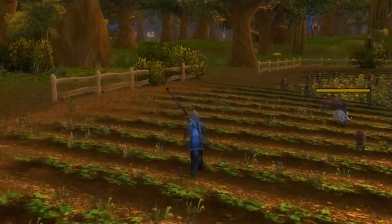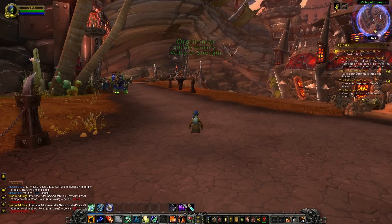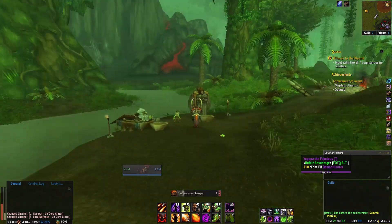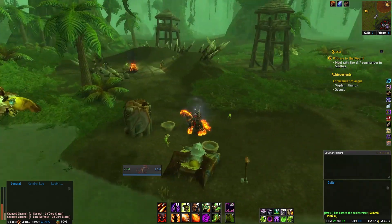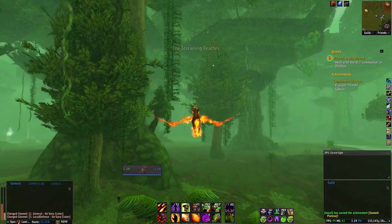First up on this list is running. Up until level 20, you'll literally be running to your destination. Thankfully, at level 20, you can visit any riding trainer in a capital city to learn to ride mounts. There should be vendors near those trainers that have mounts available for purchase. As you continue your questing journey, you'll be able to unlock faster riding and eventually flying too, making running to your destination a lot quicker.